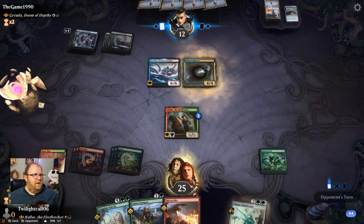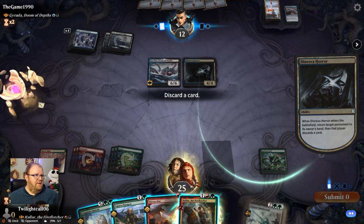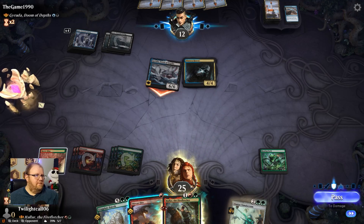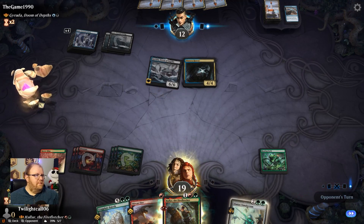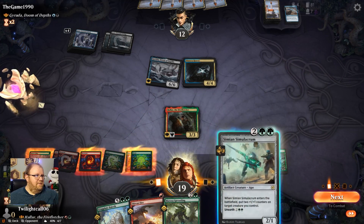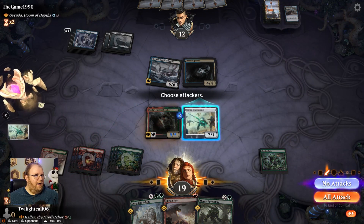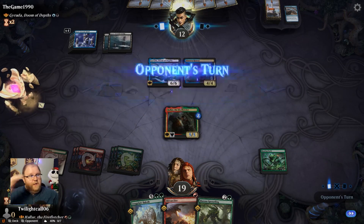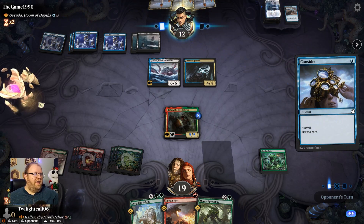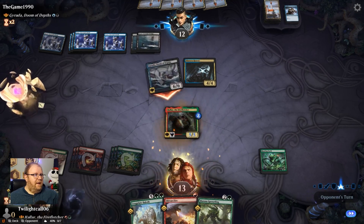Roaring Earth will trigger. I'll put the counters on Hallar and just pass. Without any way to punch through Garuda, there's no reason to attack. Oh, you son of a biscuit. I'll discard the Tajuru Paragon. We'll replay Hallar — that sucked. We'll play this with Unearth so I can put the counters on Hallar. At least I got two of my counters back and it keeps the Dimir Horror from punching me in the face, at least until they kill Hallar.